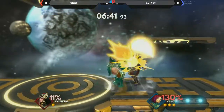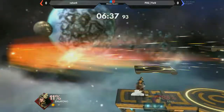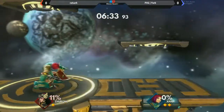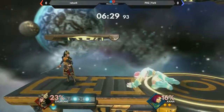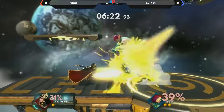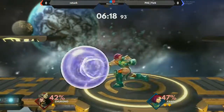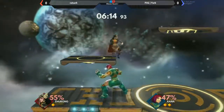Most of her combos start off of her grabs, so she can get some really good stuff. She definitely looks like a grappler with a couple good normals in the air to space out. The Lariat is the neutral special — neutral B. You can just tap that and spin forever, and you can move slightly with it across the stage if you wanted to.